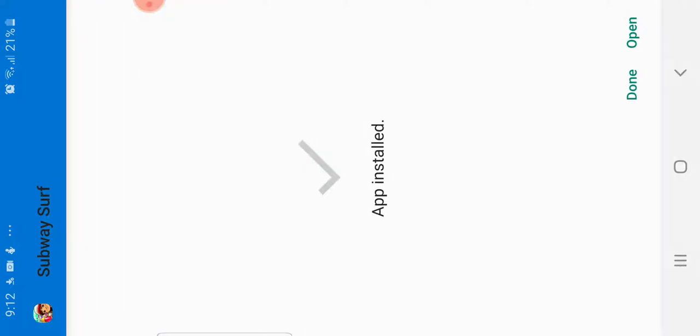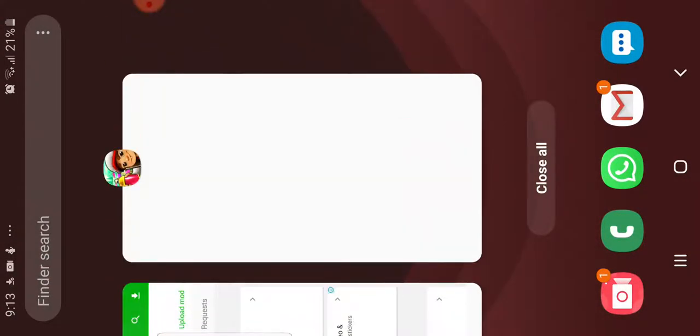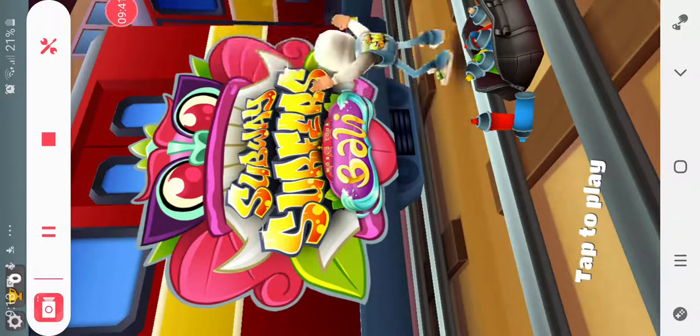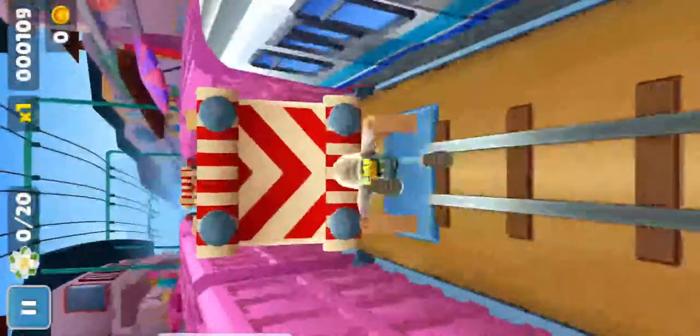Okay, app installed. Subway Surfers is installed — let's see if it's hacked. Okay, Subway Surfers. I'll choose X2X Gaming. So, as you can see, it's loading. Let me just fill this in. Okay guys, I've done the filling in, and now let's see. I'm running with the cops.